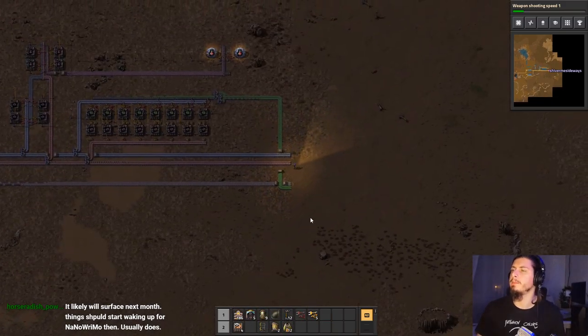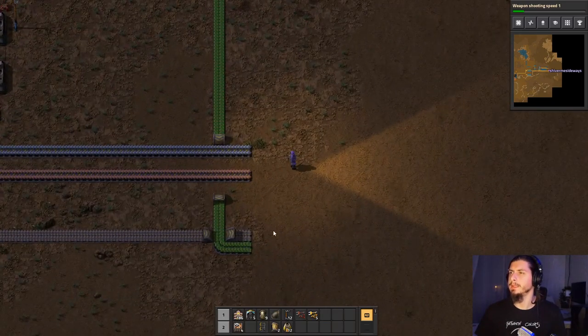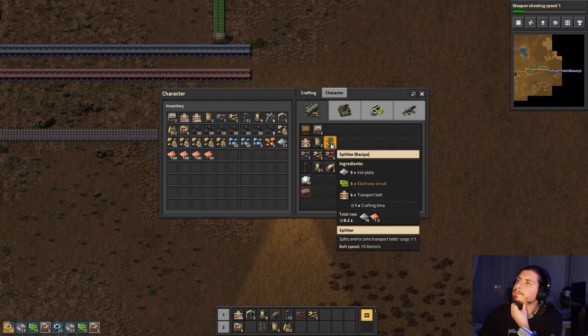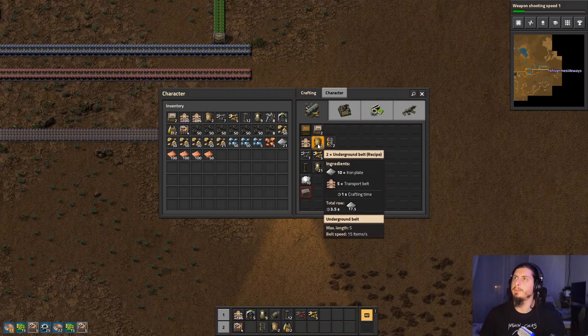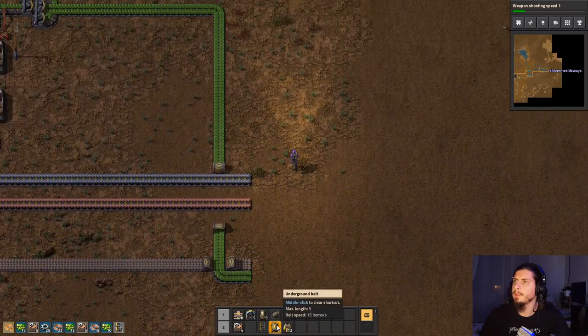So we've moved these into the sort of main bus thing going on over here. Now, another thing we're gonna need assembly machines for: I want to build underground belts and splitters automatically without wasting my time. We just need to kind of split off of the main belt.